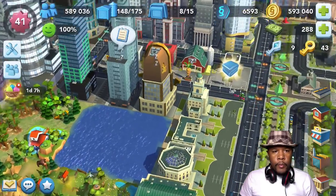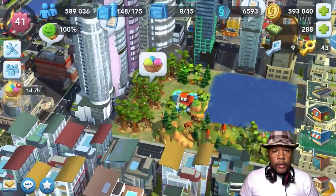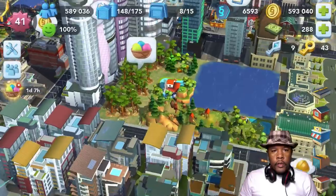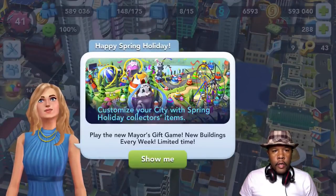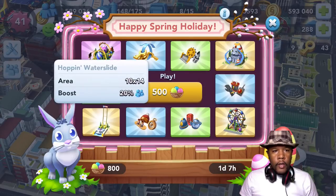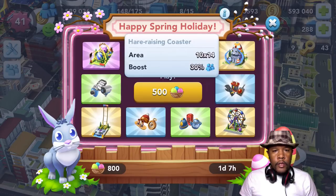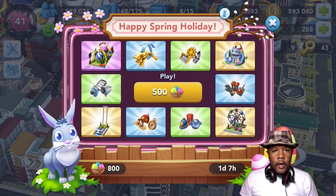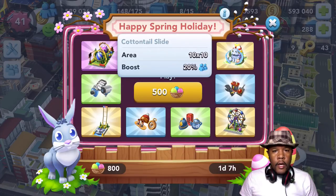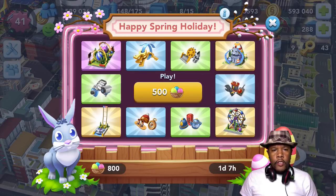Waiting for another one to pop up here. Maybe I can add more points. I don't have that so that's a drill. So let's go here and see what they have. I have 800 points. We got the hopping water slide, the hair raising coaster, the cottontail slide, and the over easy rider. They got the over easy rider the best, so let's go for a spin.